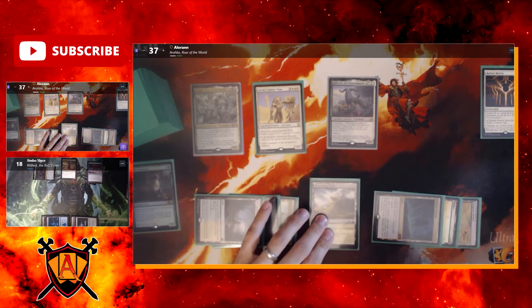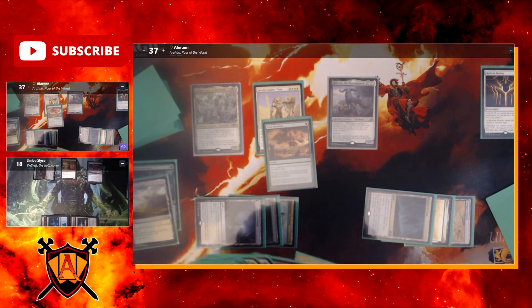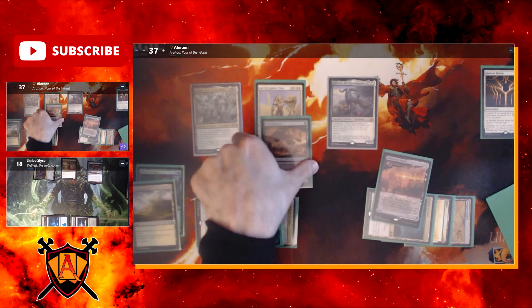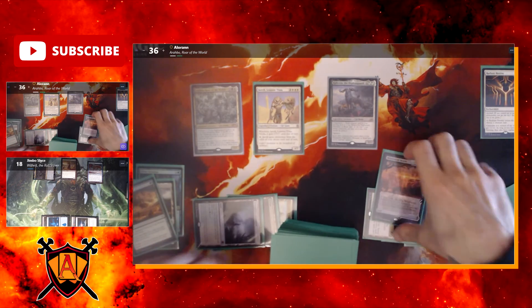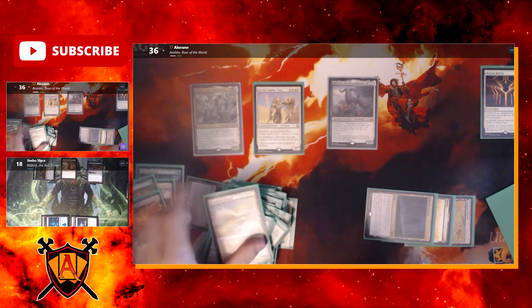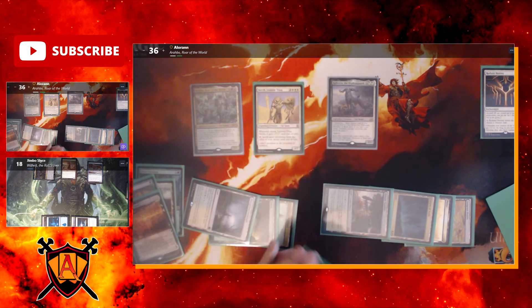On Jim's end step, I float a green to cast Crop Rotation, sacrificing Blossoming Sands just to thin out the deck a little bit. I search for a land card and put it onto the battlefield — I'm looking for a fetch. Here it is: Windswept Heath. I pay a life to crack it and search for a forest or plains, looking for a shock land. I get Temple Garden and shuffle.